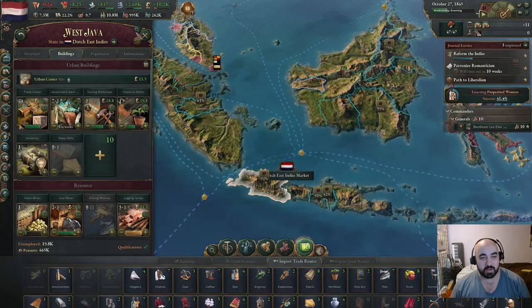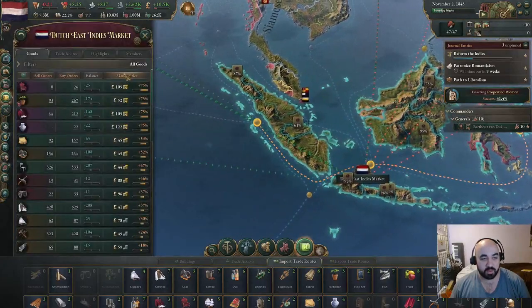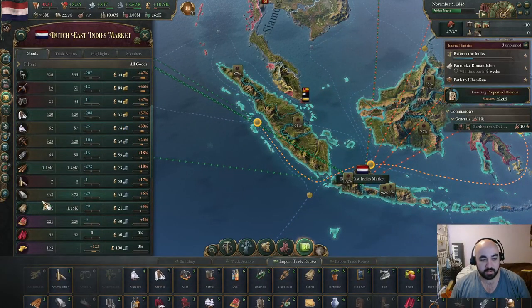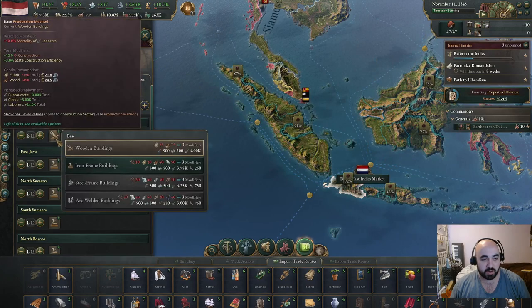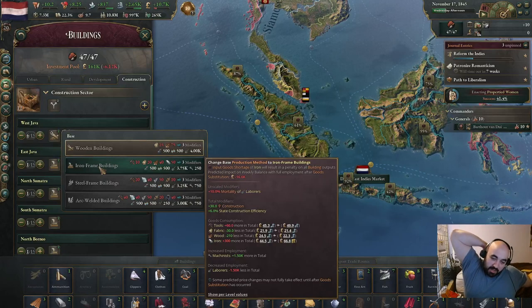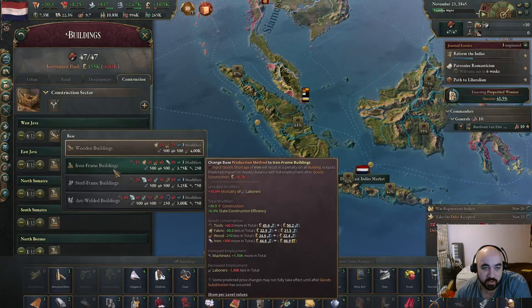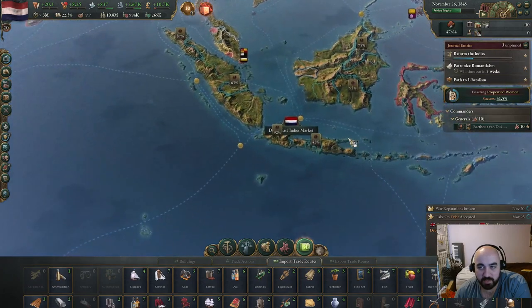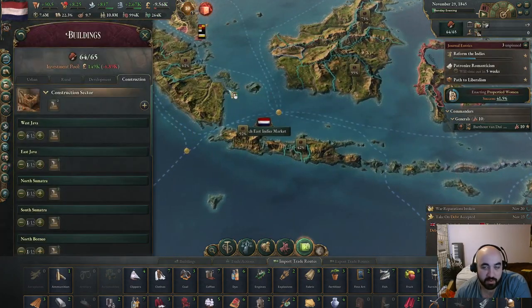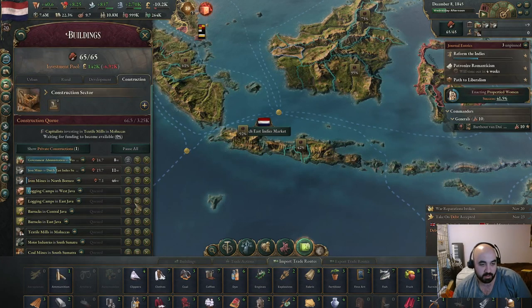We do have another government administration going somewhere else that's going to finish. Let's take a look at what the price of iron is now - it's just plus 6%, and we have around 350 buy and sell orders. Maybe we can switch on these. It would make iron very expensive and we'd be losing a lot of money, but we will get up quite a bit on construction - we'll gain 28 construction. We'll just bite the bullet here. We also have iron in the queue, and it basically doubles construction here.